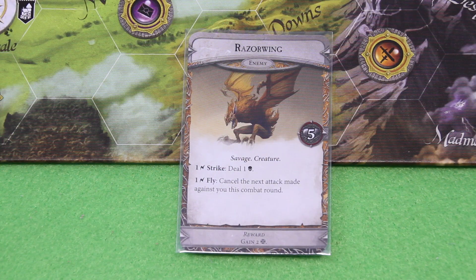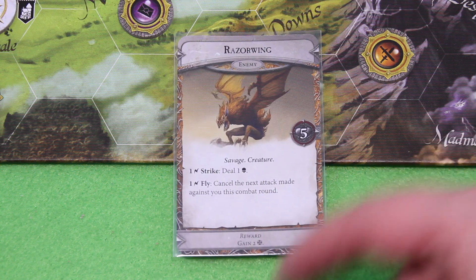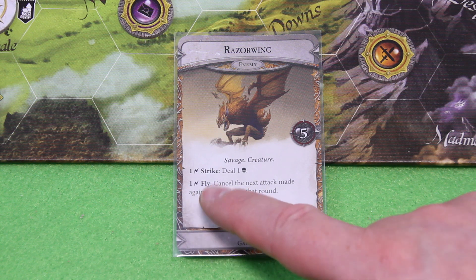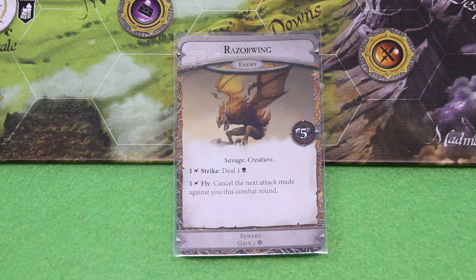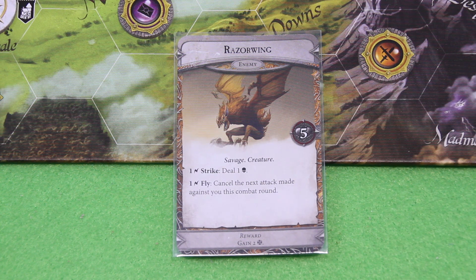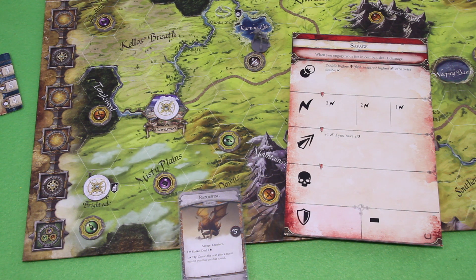We have the Razor Wing — a savage creature. So we go with the savage battle board. Its abilities are: Strike — deal two damage; Fly — cancel the next attack made against you this combat round; and Tough. They're all doing two damage. Let's prepare the combat board. Those are the five tokens for the savage character. It's really nice that each enemy comes with a different token pool — a little focused on what they do. We'll only have those three really difficult ones.